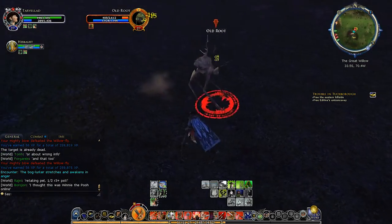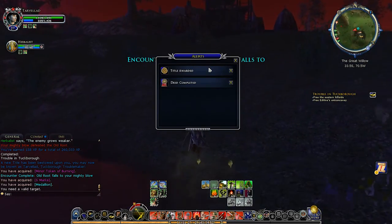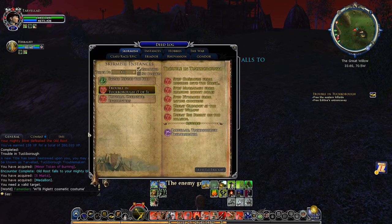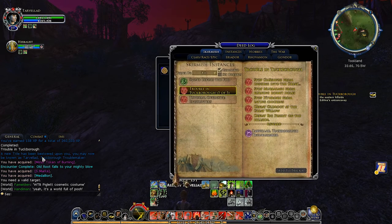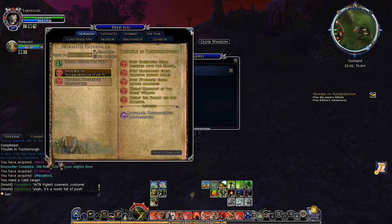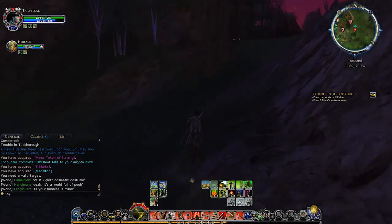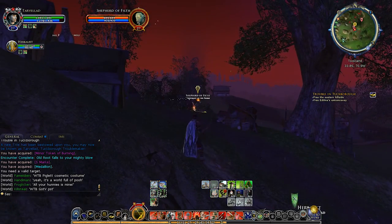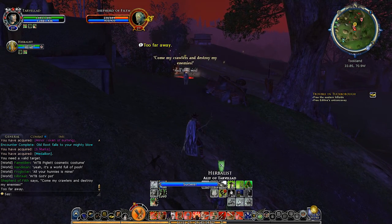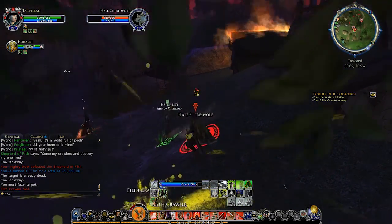I would definitely be dead at this point if I didn't have my herbalist — it's so useful. We actually completed a deed — Trouble in Tuckborough! Apparently we had never done that one before. As I was talking about not getting deeds I was killing the enemy I needed to get a deed from, and we were awarded the title for 'thoroughly dealt with trouble in Tuckborough.' I would have thought we'd have done that one by now — normally the wolf is the one I get least commonly.